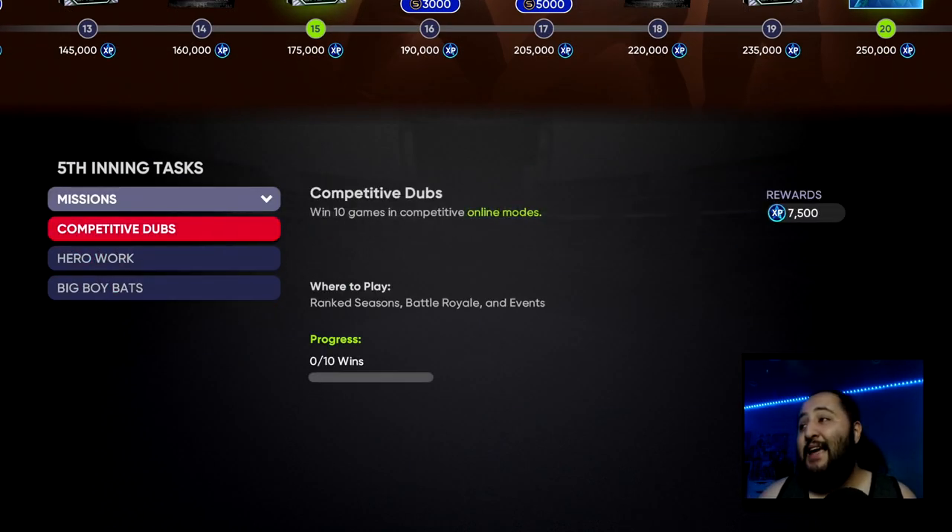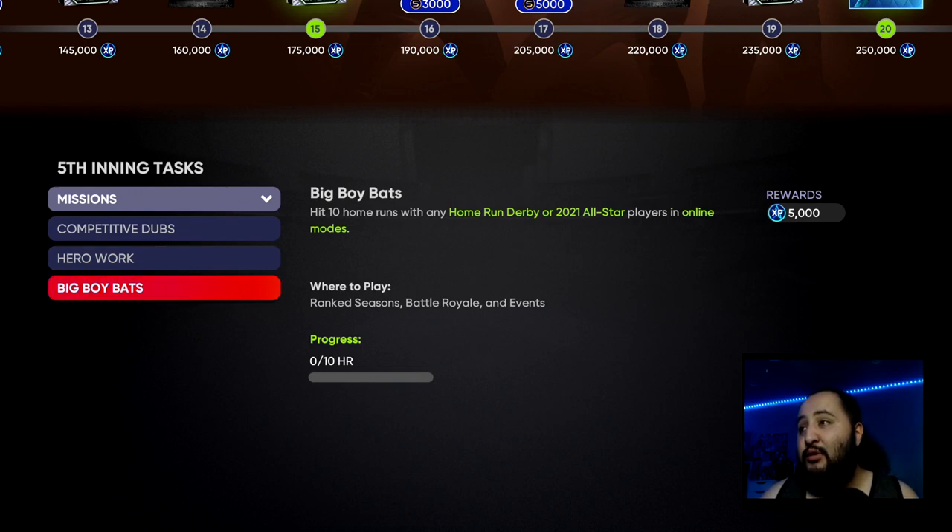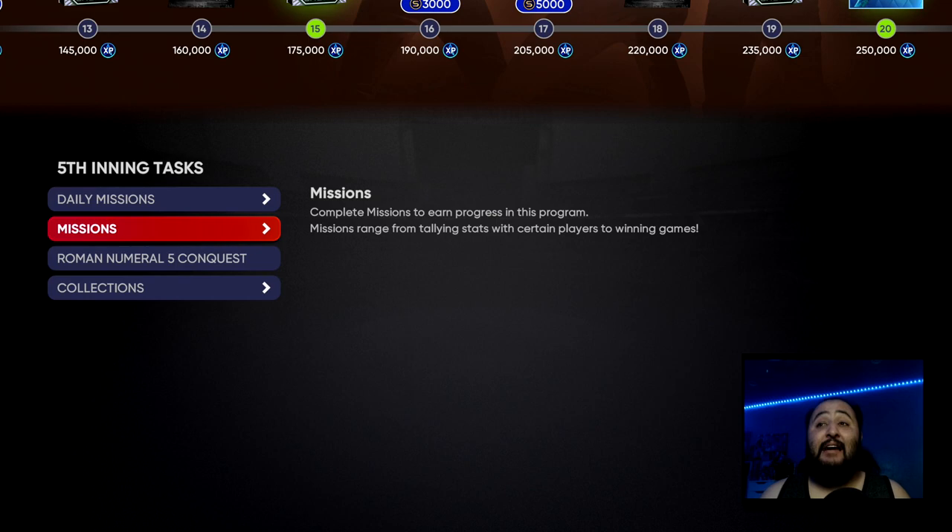Next we've got some missions that will total 17,500 XP: win 10 games in ranked seasons or BR events, tally 21 total bases with second half heroes, and hit 10 home runs in the Home Run Derby with any Home Run Derby or 2021 All-Star players in online modes. Should be very easy, especially since they give out free packs for these cards — so that's a free 17,500 XP.